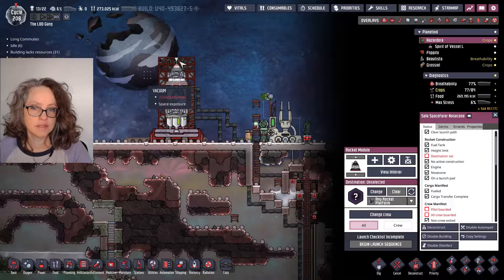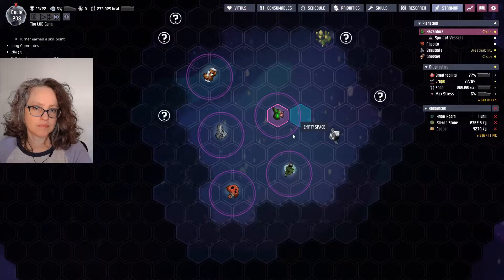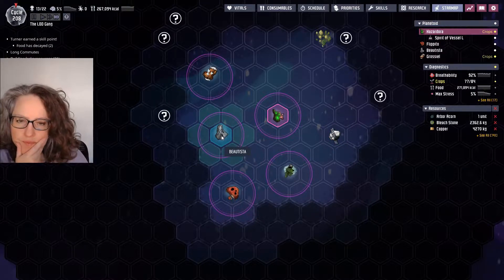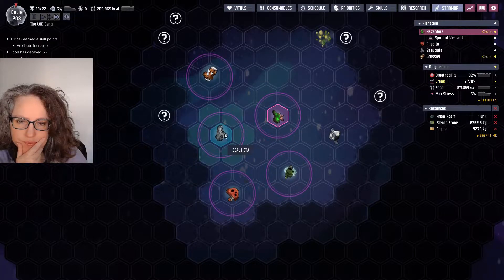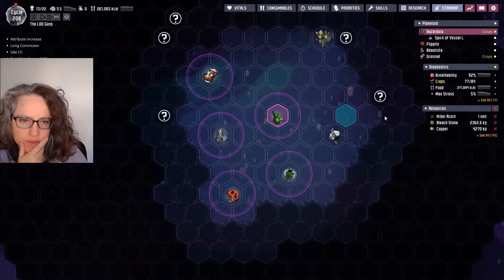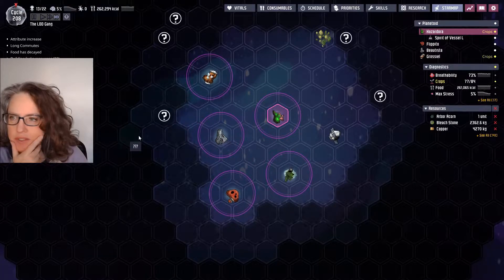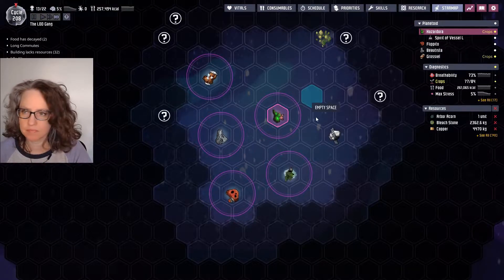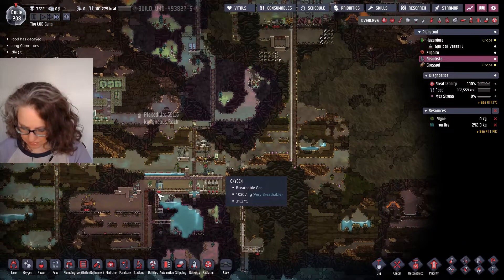With our extra oxygen trick, we might be able to make it. The other thing I thought is over here on Beautista I could put in another telescope — and not necessarily need a cartographic module. One, two, three, four — the telescope goes out to here. So I might do that.